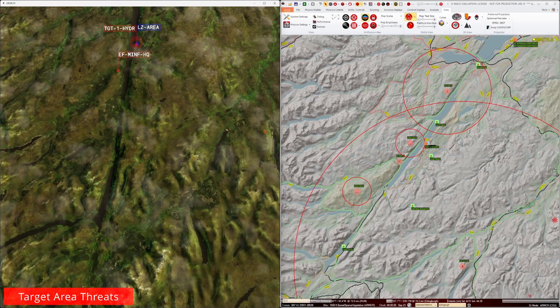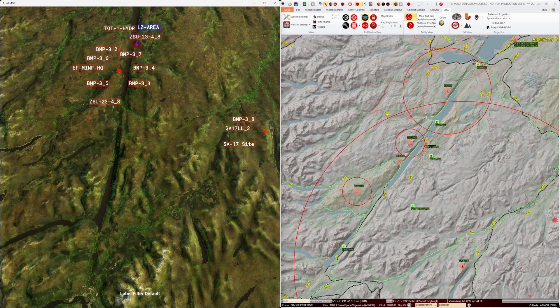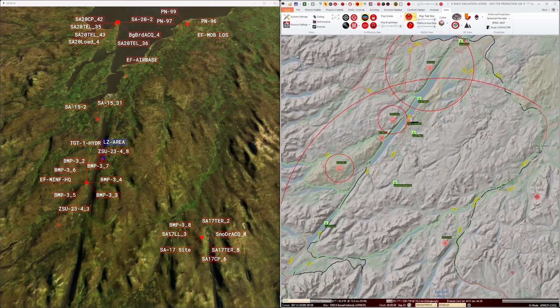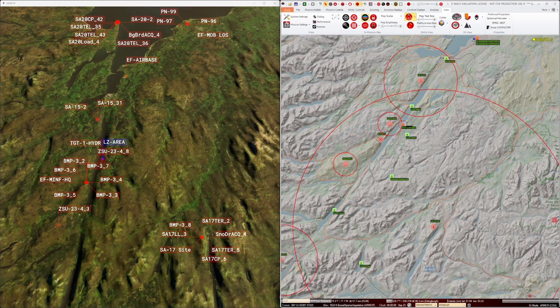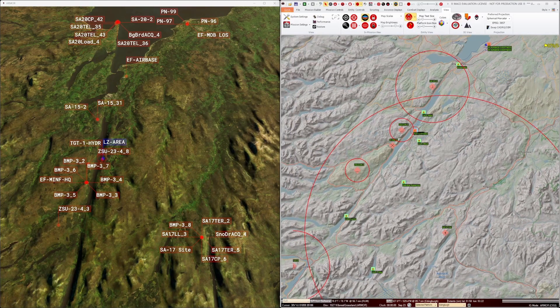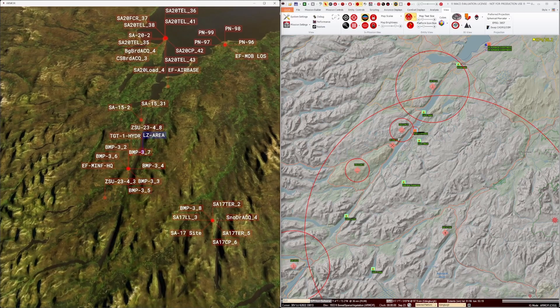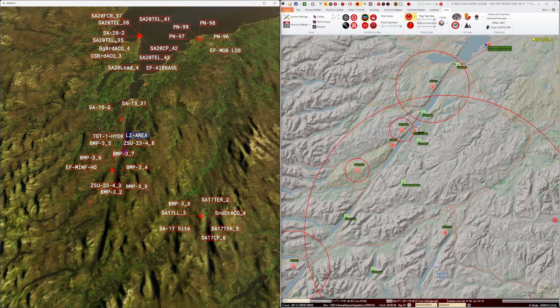Now let's look at the threats that are in close proximity to the target area. Most should be avoidable, especially the two SA-15 sites and the ZSU-234 sites which are known not to come east of the Great Glen. However, the SA-17 site is definitely a factor, as are the two SA-20 sites that also cover the area.